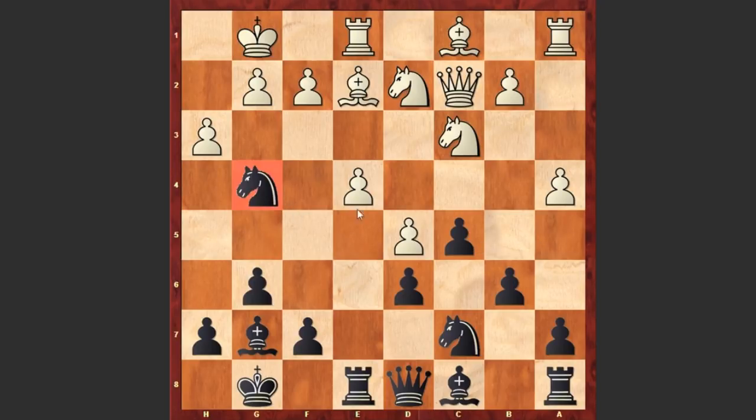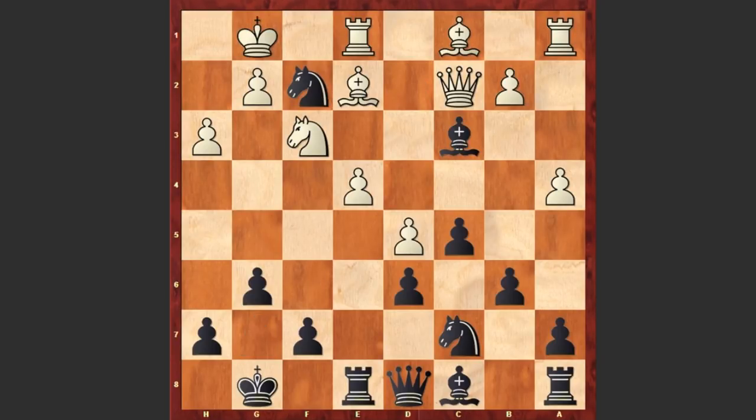As you can see, the knight on g4 is under attack, but instead of moving back the knight, Tal played Nxf2. Look at this — he is just using the fact that the dark squares are weakened and white pieces are concentrated on the queenside. Kxf2. Well, Nf3 could have been better, though after Bxc3, Bxc3, black is also capturing on e4.